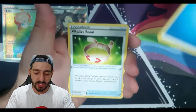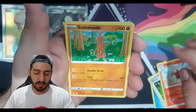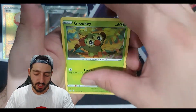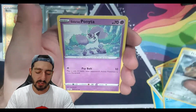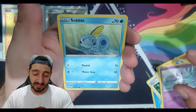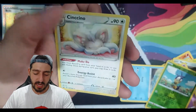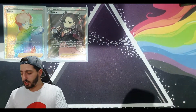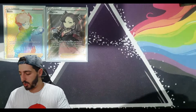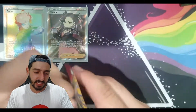All right, water energy, Vitality Band, Reboot, Dubwool, Grookey, Shellder, Morelull, Galarian Ponyta, Sobble — reverse holo Lippitoad — and a Cinccino. Next pack and we've got a Zacian on the front. Let's have a look.